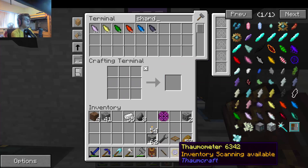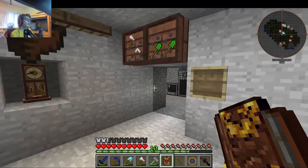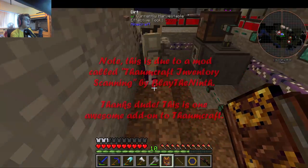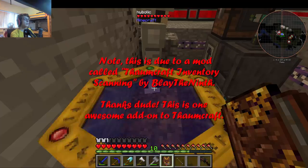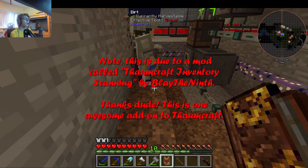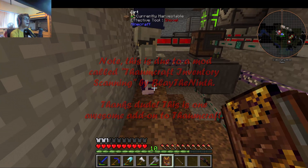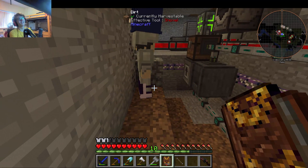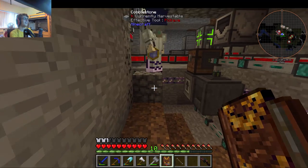Oh, you can scan stuff in your inventory now! What? You take the Thaumometer and hold it over something that's inside your inventory - click it and hold it over something. Oh, that is so cool! So you don't have to throw it out on the ground and scan it anymore. Right, there you go.